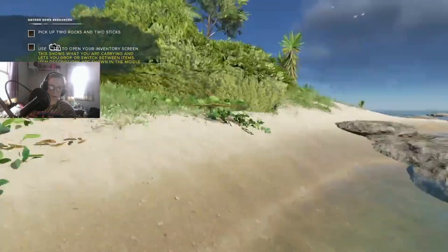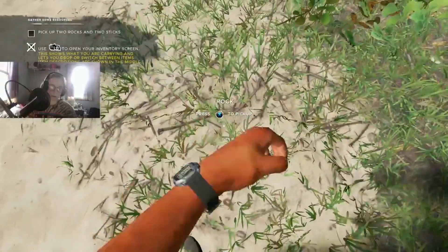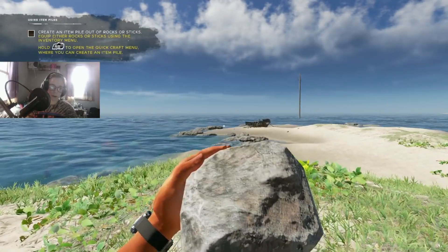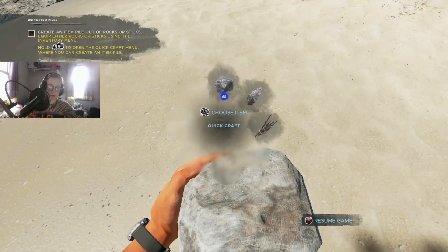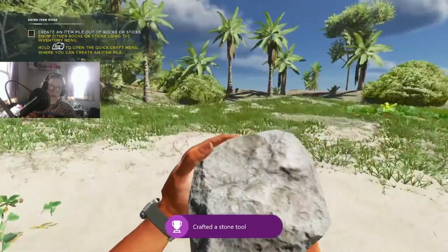Use LB to open your inventory screen. I have my hands - pick up two rocks and two sticks. Create an item pile out of rocks or sticks using the inventory menu, hold RB. Oh, I crafted a stone tool and got an achievement - Back to the Stone Age!